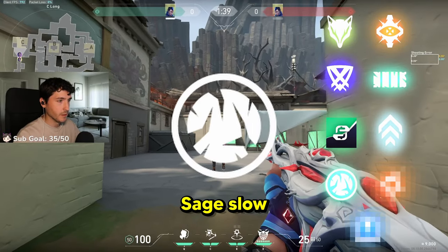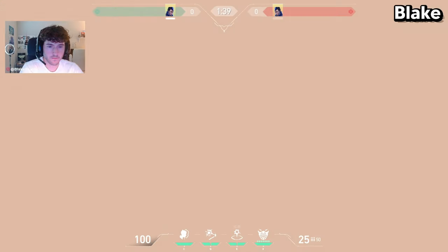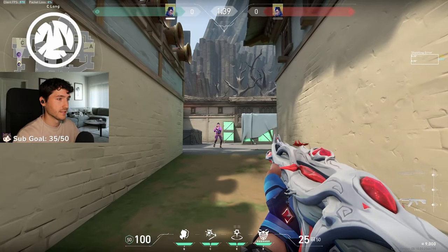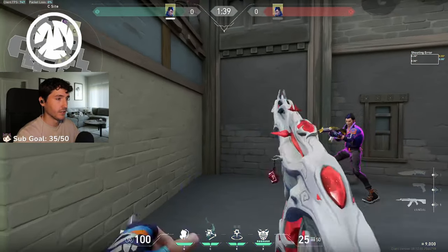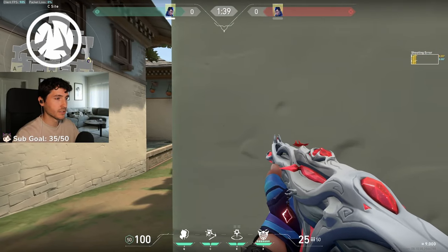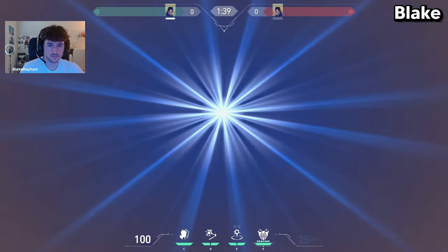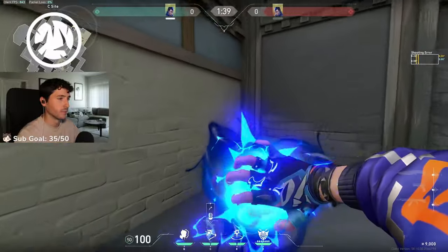Yoru can also Sage slow people, and I do this by pixel flashing. So to get the pixel flash off, you're hiding the travel time of the flash entirely behind a surface. And when it pops, it's literally just a pixel within line of sight of them, to where it's completely undodgeable and they can't turn away from it. You bounce it off the wall directly to your right, and while it's traveling, it's being completely covered by this wall. It barely just pops right on the edge. So in the heat of the moment, it's completely undodgeable.